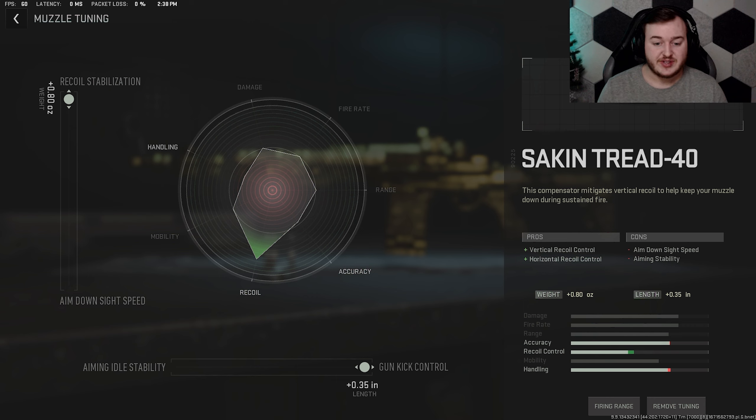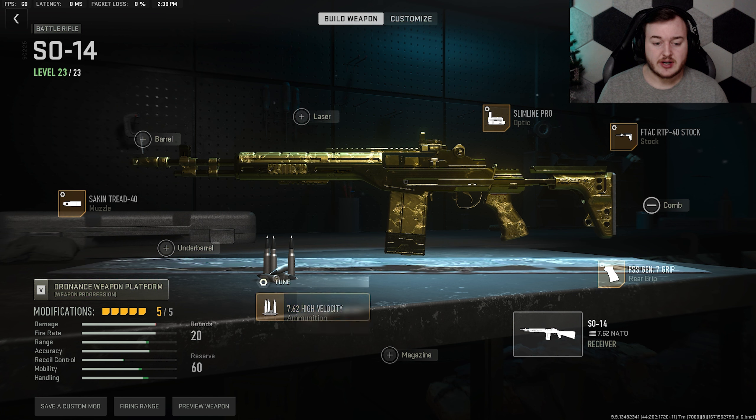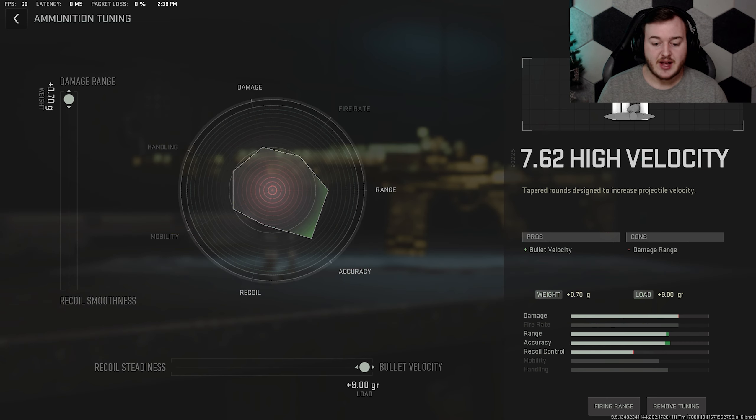Now it is time to tune the SO-14. Going back to the muzzle, we're going to max out the gun kick control at .35 and the recoil stabilization at .80. Having this tuned, there is no gun kick at all — you'll have full control of your weapon which you will see in today's video. The recoil stabilization is going to help a lot with those longer gun fights, so you want to copy these down.